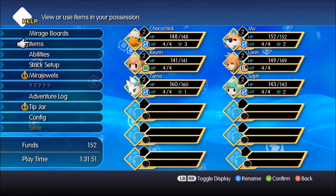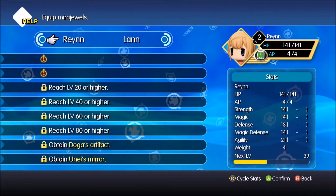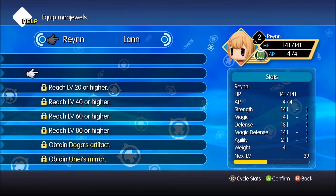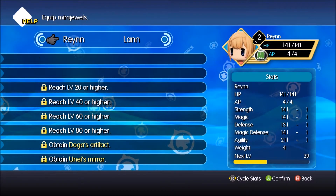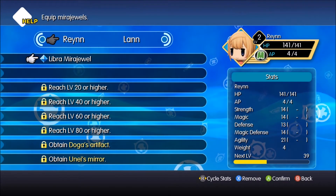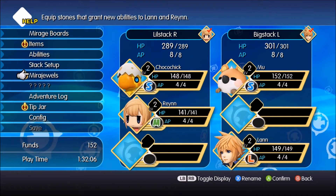Let's look at Mirajewels real quick. We have two slots so far. Might as well just give her Libra — that doesn't hurt. Does not hurt.